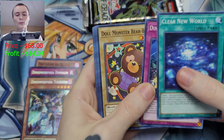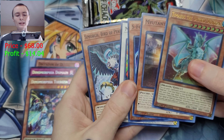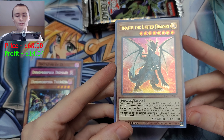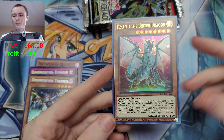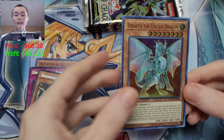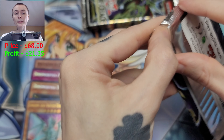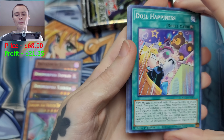Clear New World, Dinomorphia Dollhouse Dimension — oh, there's our second ultra rare, and that is Tamias the United Dragon! I don't know if he's good or not, but we're gonna check the value. He must be decent because he is worth seven dollars! We're getting some solid value back. That's four cards of value — I'm telling you, some sets don't have that much. I knew Battle of Chaos would do pretty decent.